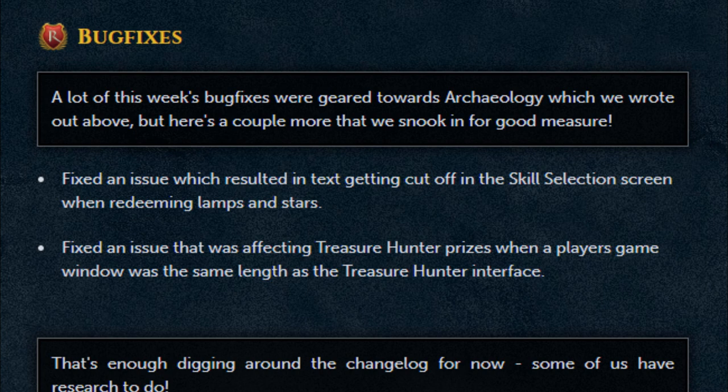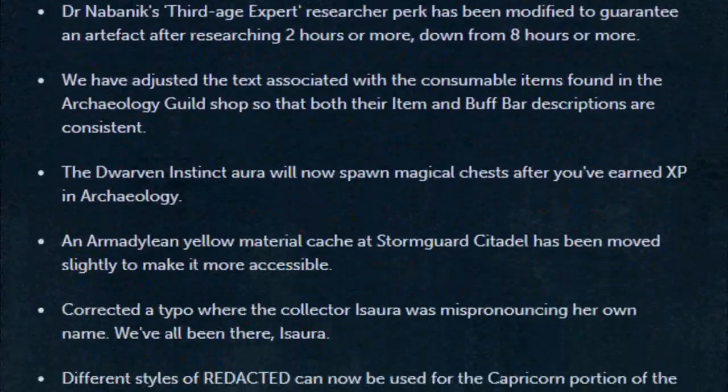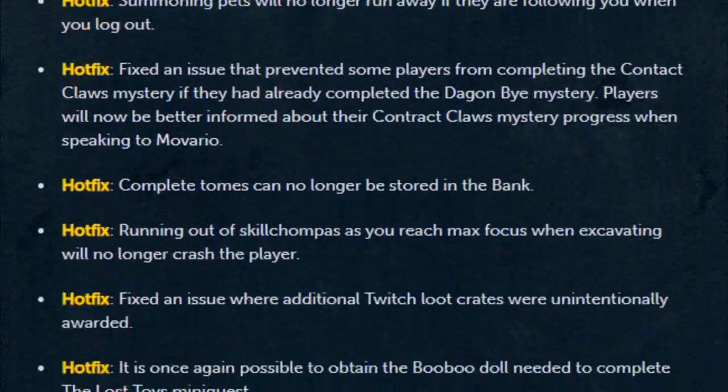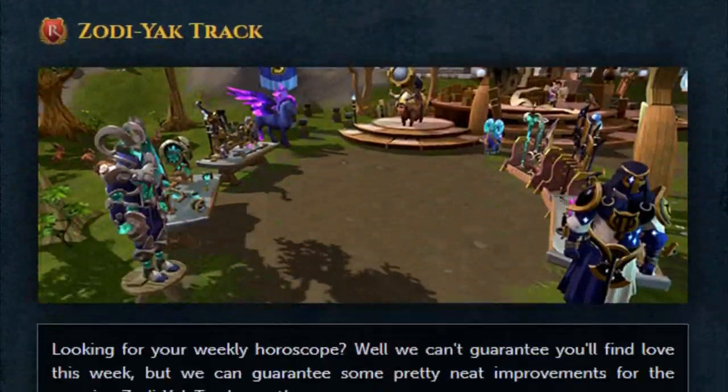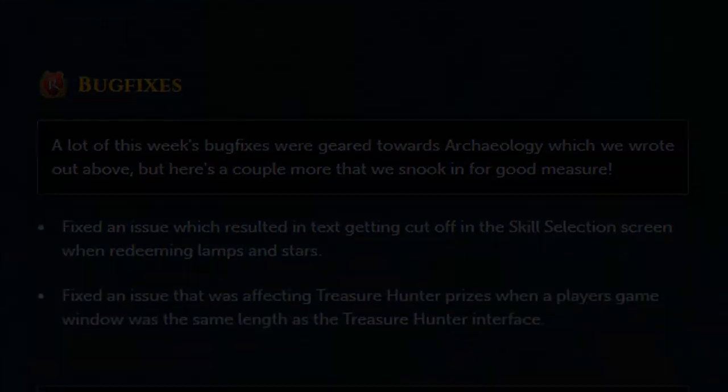Finishing off with two bug fixes — fixed an issue which resulted in text getting cut off in the skill selection screen when redeeming lamps and stars, and fixed an issue affecting Treasure Hunter prizes when a player's game window was the same length as the Treasure Hunter interface. That is it for the patch notes. Links to everything discussed will be in the description below. If you enjoyed, hit that like button; if you're not subscribed and want to stay up to date on all things RuneScape-related, hit that subscribe button. I appreciate you watching — I am out, aloha.